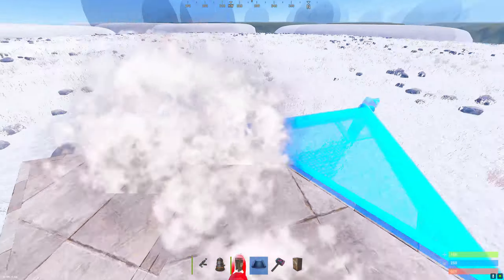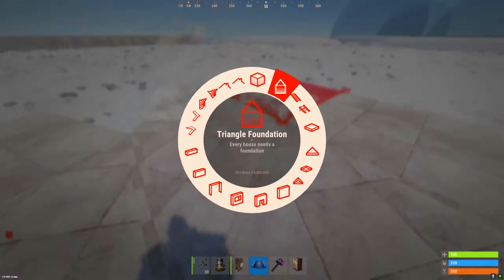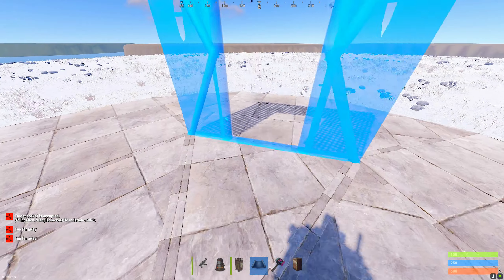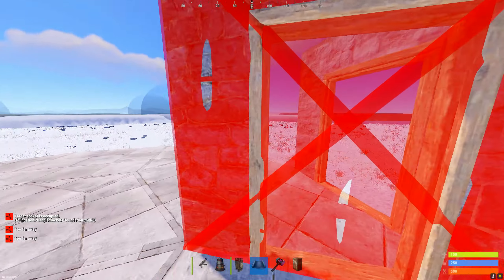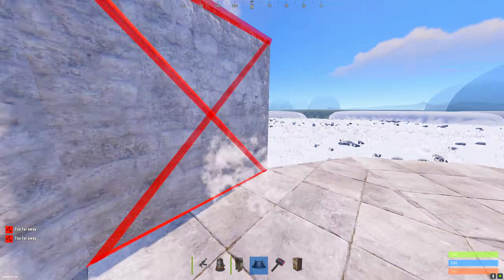We're gonna start with a circle of six triangle foundations and then six square foundations off of each one of these triangles, as well as more triangle foundations to fill in the gaps. From here we're gonna want to choose one of our triangle foundations to make our airlock, and we're gonna wall in the rest of the foundation.